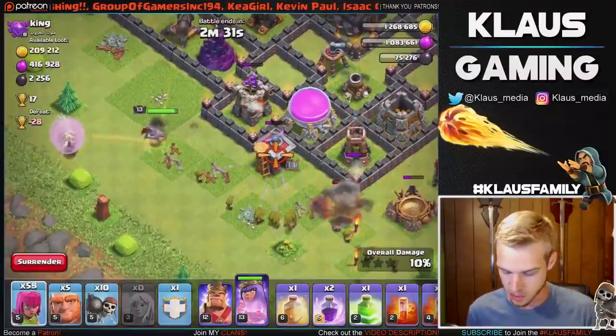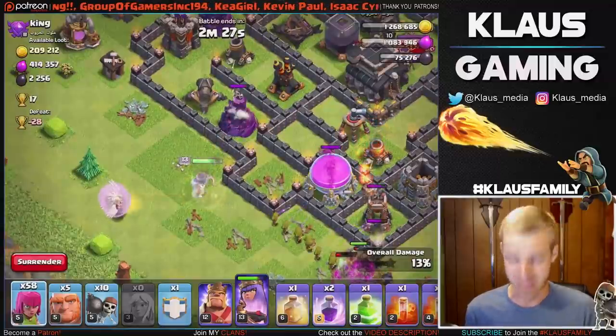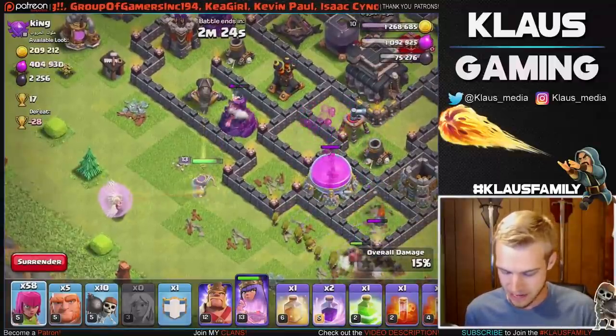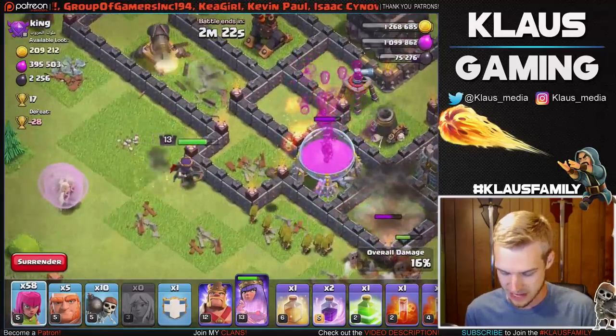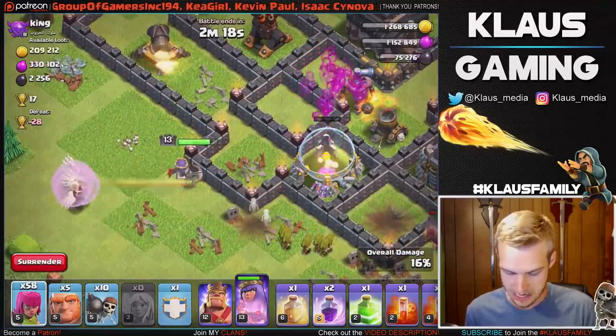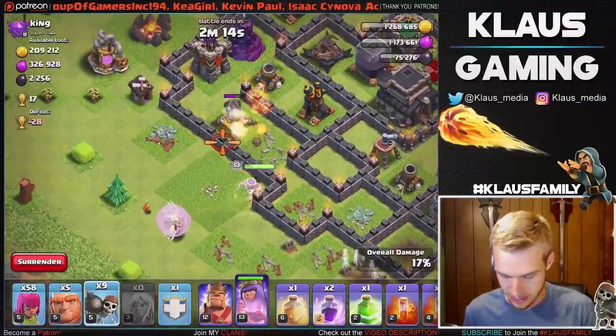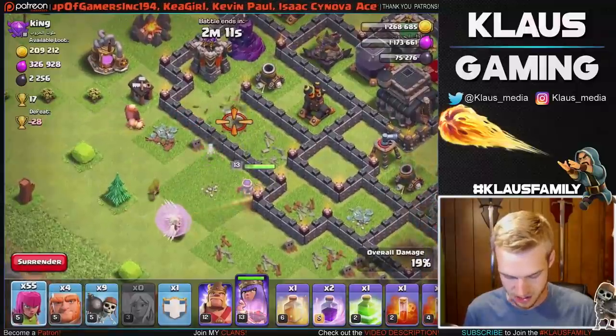I've got my Queen down, I got my healers down, and then I'm gonna put down a few giants and a few archers. I'm gonna funnel out the bottom so we know the Queen will go up and into the base. We want to go directly at that air defense and also get that Queen to go in and get that dark elixir — that's obviously the main purpose. We'll put down another giant to make sure we get a good funnel. The Queen takes care of that archer tower very nicely. We need this elixir storage to go down quick — come on Queen, don't you turn. Good, we're good to go.